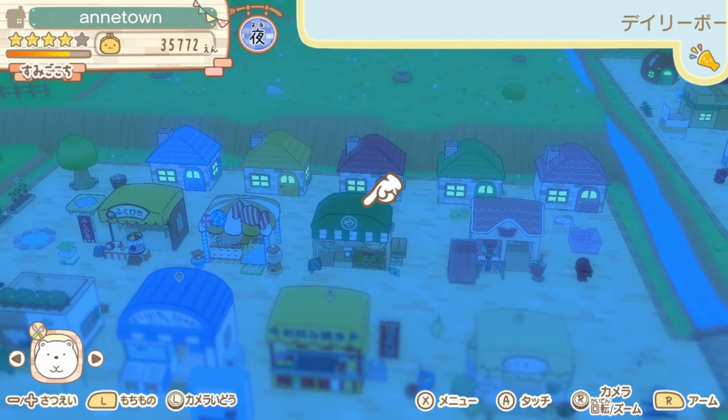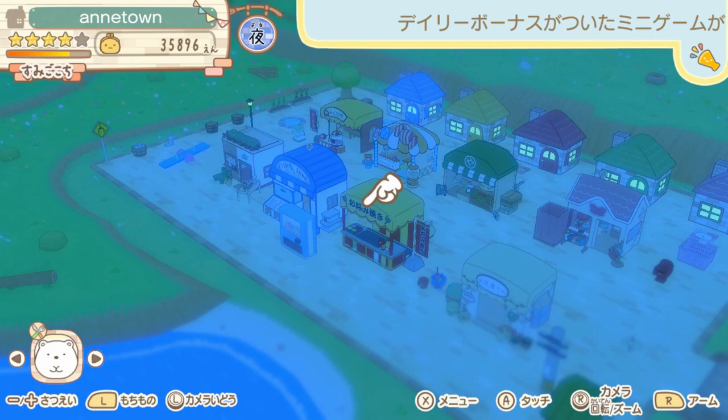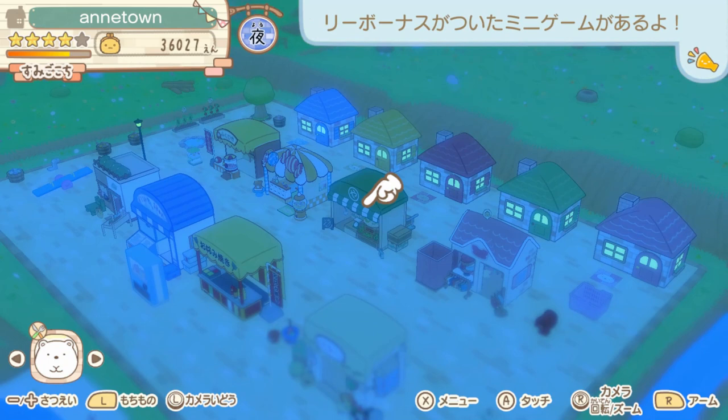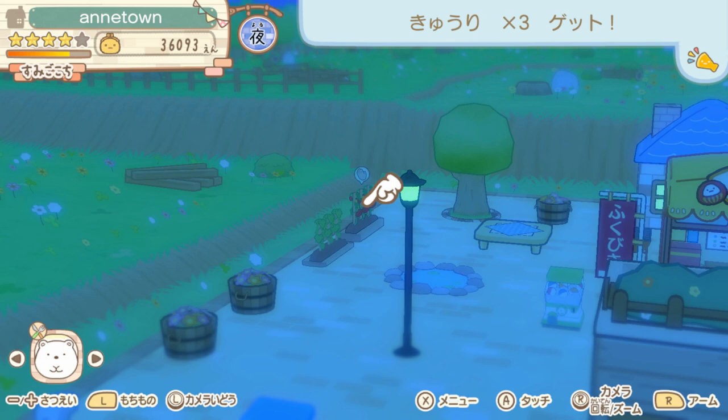I'm just collecting these little sparkles that randomly appear throughout the town. They usually give you money or sometimes tickets to pull and do the gacha pulls. There are certain items, costumes, and stickers mostly that you can only get in the gacha. I've also planted some fruits and vegetables — cucumbers and tomatoes over here — and these are items you can put down in the town for your Sumiko to interact with.